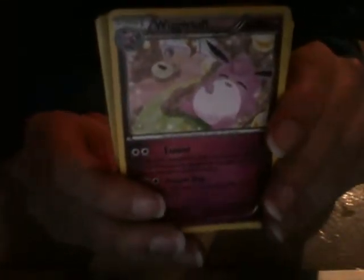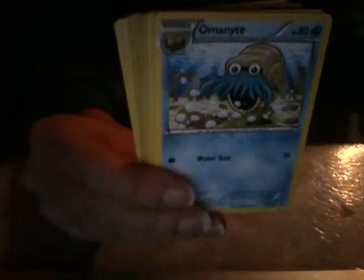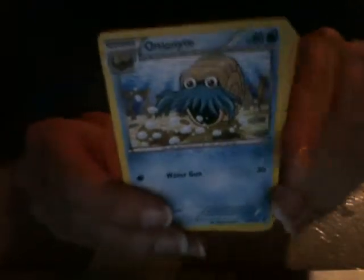Wigglytuff! Wigglytuff is adorable looking. Hawlucha in this nice action pose. Weezing — that is really smoky looking. Lassus Special — that's really cute, actually. That's really funny. I like it.